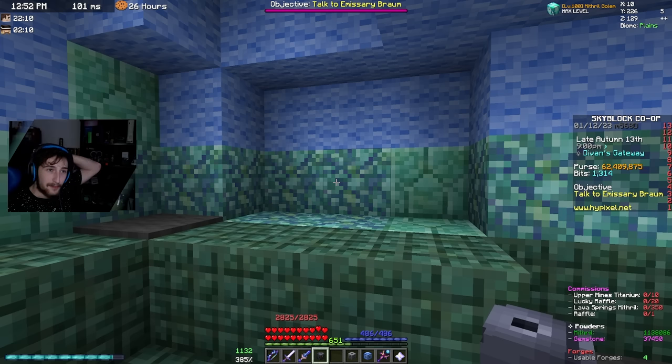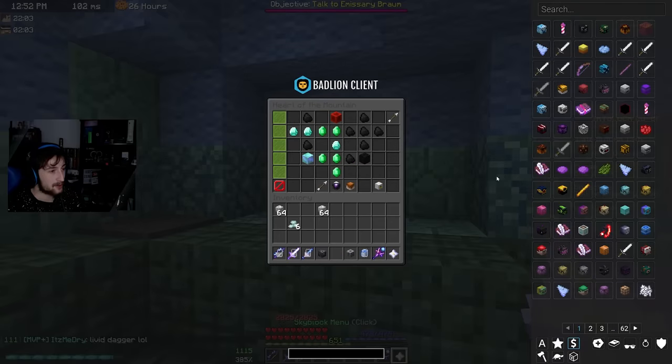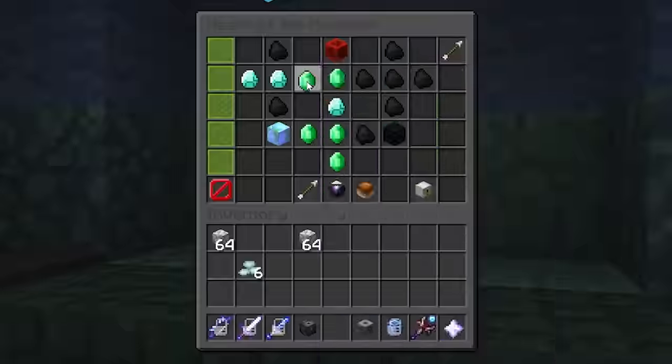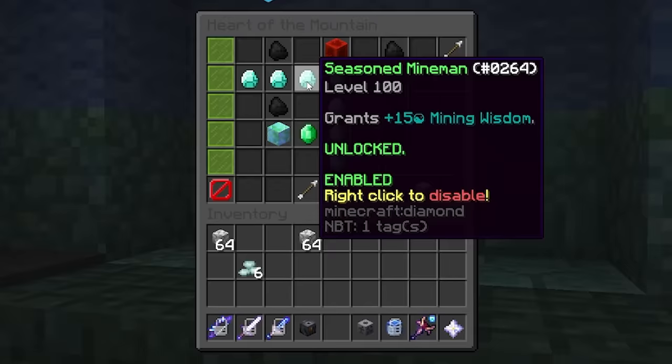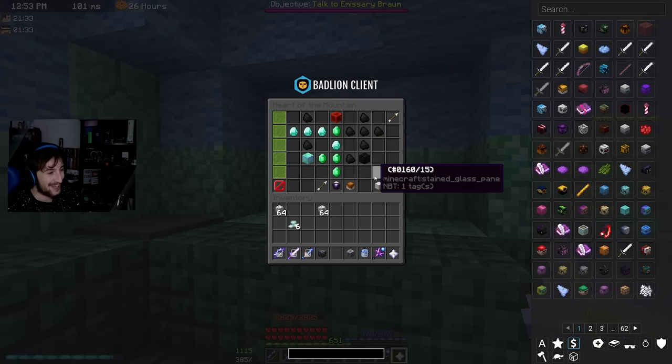We're back — I've got just over the amount of powder we need: 1.138 million. Let's go into the Heart of the Mountain and max it out. Oh, that feels good to finally max it out — and all we got was 15 mining wisdom.